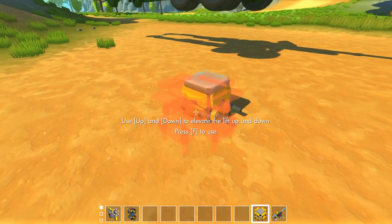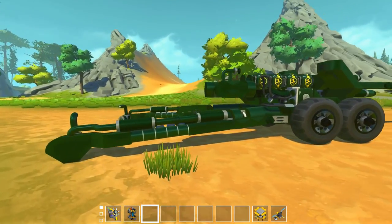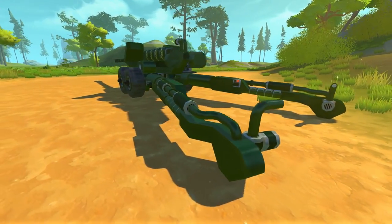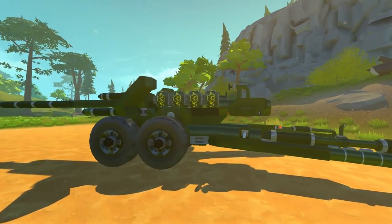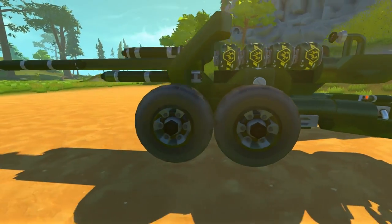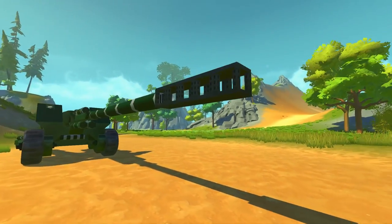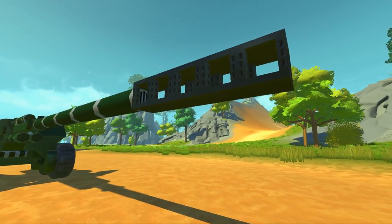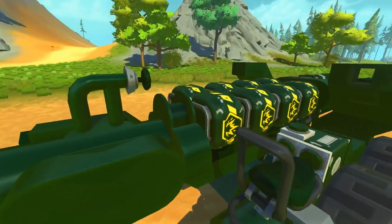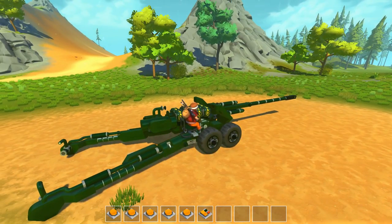I've never actually built an artillery in Scrap Mechanic, which is kind of surprising. But look at this - this thing is actually really awesome. It extends really far back for the rear supports. It looks like we've got some explosive canisters loaded up. There are big wheels and armored front plating with the gun barrel. I know my Scrap Mechanic, and this is definitely not an actual functioning barrel, so I imagine we're going to be shooting these explosives.